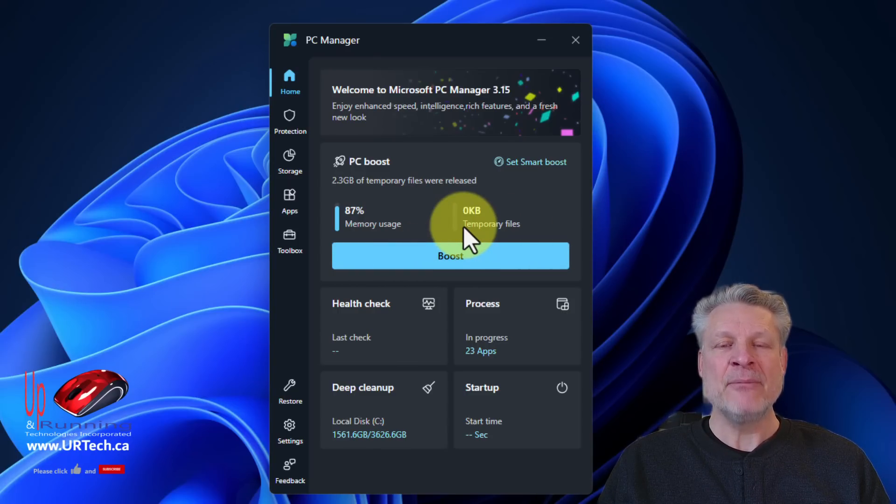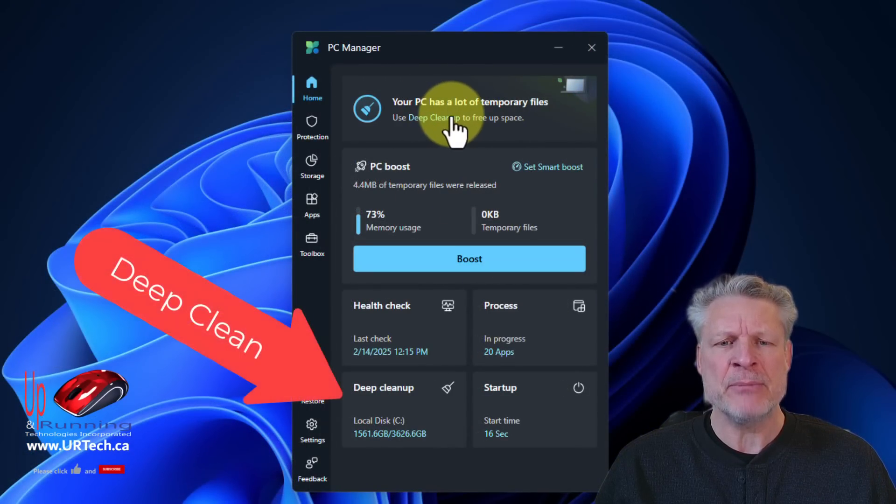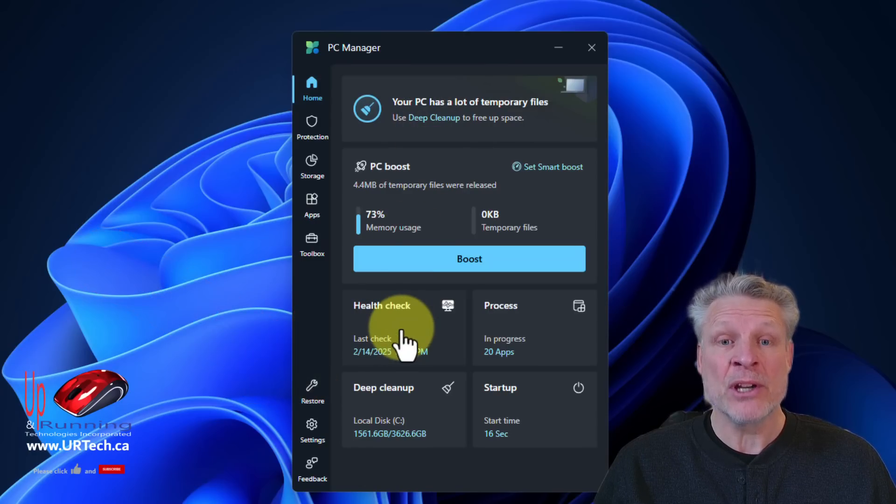Let's give it a try — Boost. It will dump my temp files. One thing I was worried about was that it would delete my downloaded files, because I have a ton of stuff in downloaded files. It doesn't actually do that. And you'll see here that now that it's run Boost once, it says you've got a lot of other temporary files and you should use deep clean. We'll get to that — but first let me show you the stuff it doesn't do in case you want to do some more yourself.